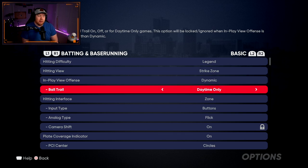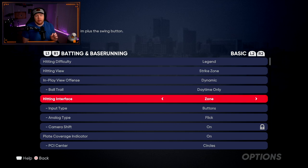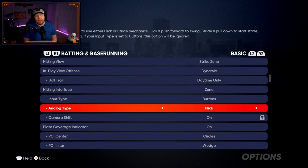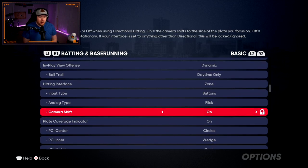Hitting interface — this is big. Zone hitting is worth getting good at. Use custom practice if you need to. Directional has a lot of RNG randomness in it, but zone hitting gives you the most control. This is by far the best hitting interface you can use. Input type: I use buttons. Some people use the analog flick, but I like pressing buttons, and I always press X — never power swing. Power swing just makes your PCI smaller, so there's no need for it.